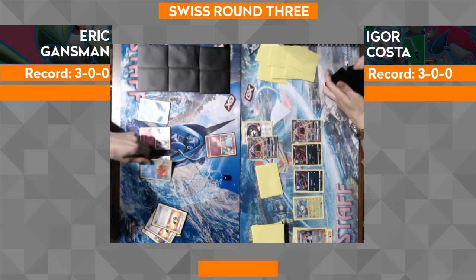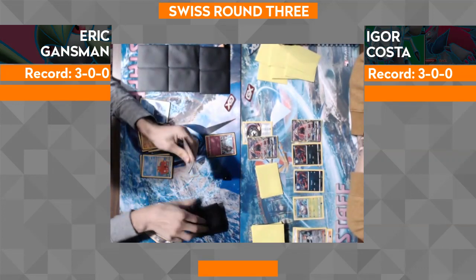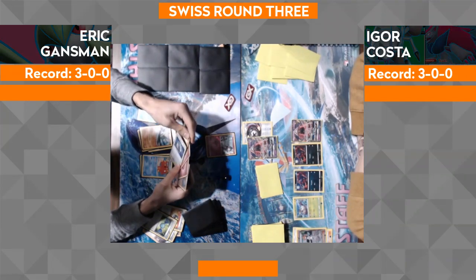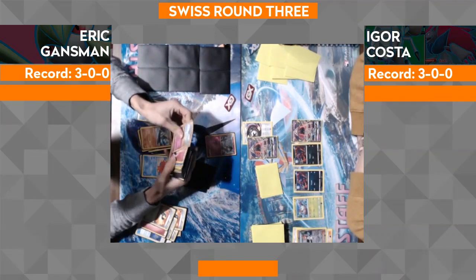The synergy with Gallade and Octillery is insane. So Premonition: look at the top five cards of your deck, put them in any order you like on top, and then Abyssal Hand to draw them all. Octillery just got put down, he evolved into Gallade, used Abyssal Hand, drew himself a fresh four cards. He has an Ultra Ball, so if he really wants to get aggressive he could go for a Tapu Lele for a Guzma or something like that.